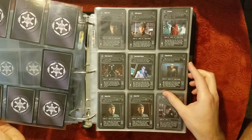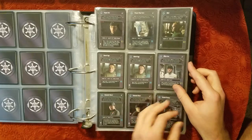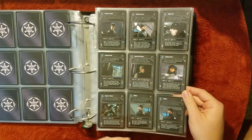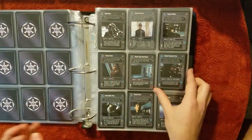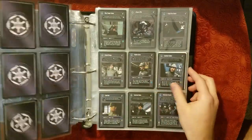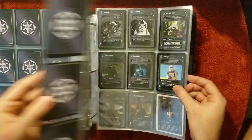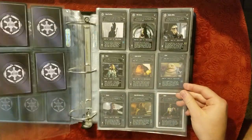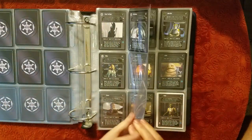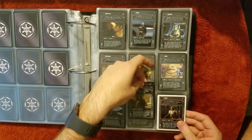Some Bounty Hunters — all sorts of scum and villainy. Getting into maybe the more minor officers now, but we've got all sorts of neat guys. Lots of things that I'll need for Common and Uncommon sets. A lot of Imperial cannon fodder there, and just a few Episode I guys. Jabba's nice. Seems like there's a few Bosks in there — two Bosks.